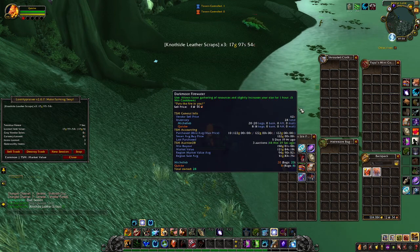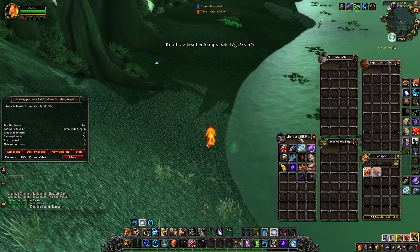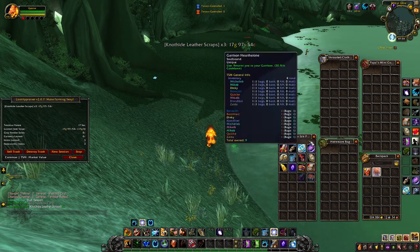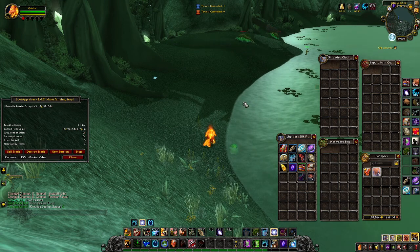Make sure we have our Bear Tartar and our Darkmoon Firewater running. And then we are just going to farm these for an hour. We are going to get a bunch of leather, and we are going to get a bunch of Damp Basilisk Eyes.